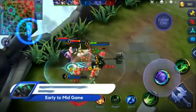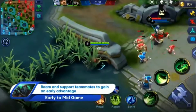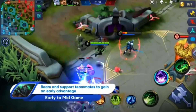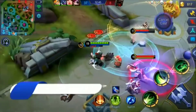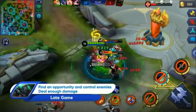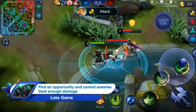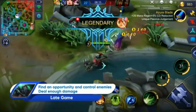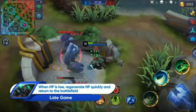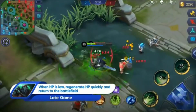Terizla is strong in the early to mid game with high damage output coupled with tank-like durability, enabling him to gain an early advantage. His equipment set enables incredibly high damage, but timing of attacks is important as he cannot produce continuous damage. Control enemies first with the Penalty Zone ultimate before following up with hard-hitting attacks. Lifesteal from equipment and emblems allows Terizla to regenerate HP quickly by attacking nearby creeps and minions when life is low.